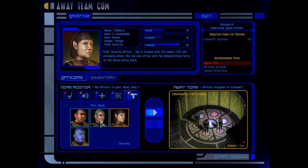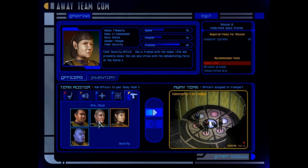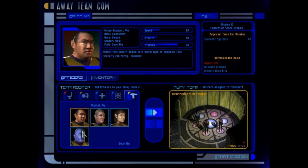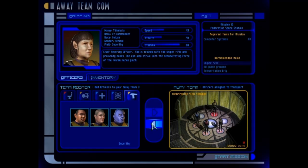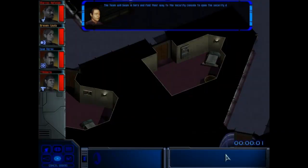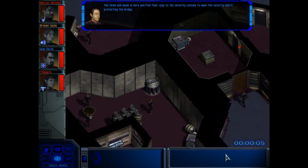I should take Kirk here. Do I take Kirk in the end? Yeah, I really should take Kirk here, I think. This guy could be fun as well because he is packed with explosives. I could quite easily take Kirk for more sniper shots and a sniper rifle is always good. The team will beam in here and find their way to the security console to open the security doors protecting the bridge.